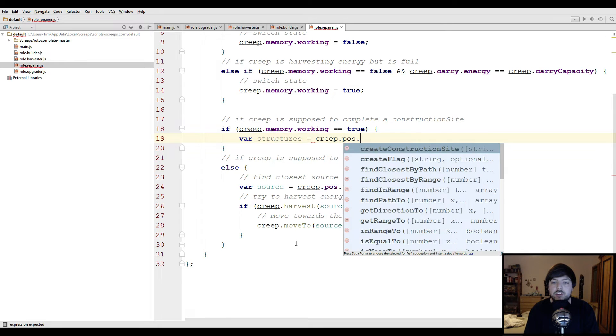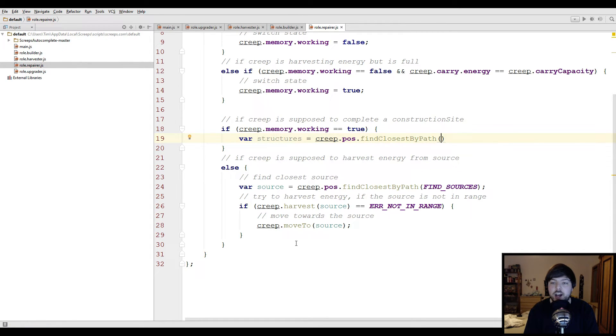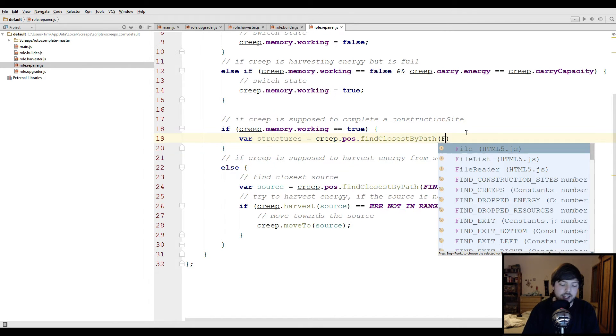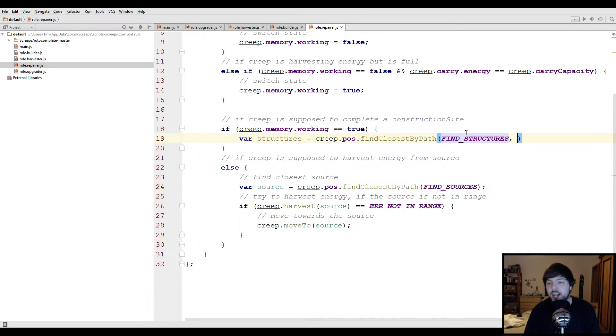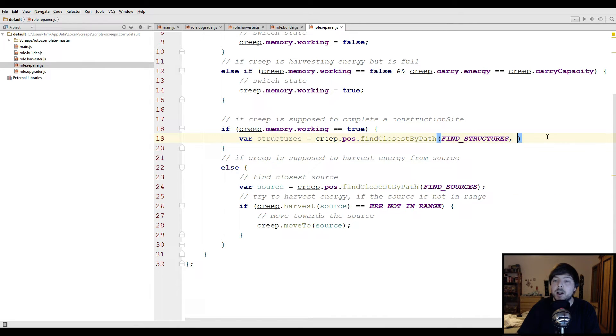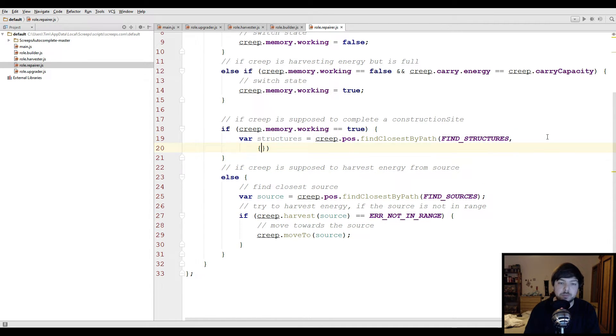So: creep.pos.findClosestByPath. The findClosestByPath function has two different arguments. If we take a look at the documentation, the first argument is the type of thing we want to look for — like FIND_STRUCTURES for example. The second part, which is optional, is an object that contains a filter and potentially an algorithm. We don't need the algorithm though — the filter is the interesting part for us, as it allows us to further specify what we're looking for. So we're gonna put an object here as the second argument.